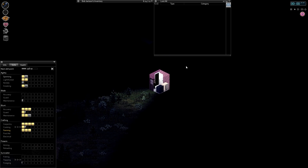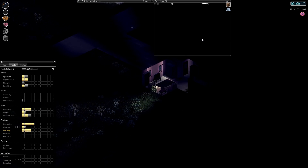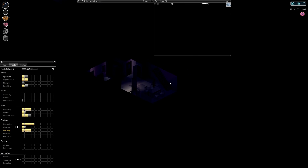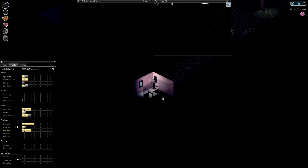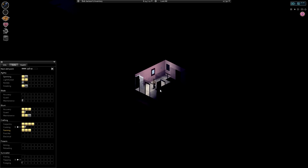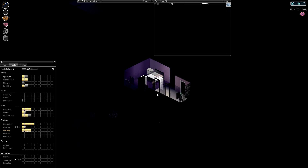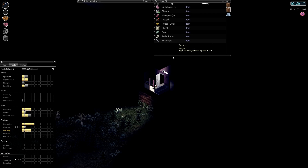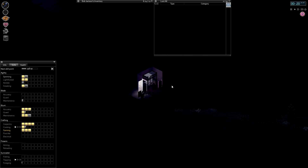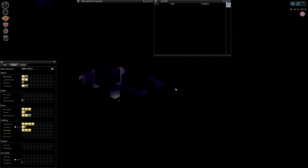Maybe we already raided this guy's stuff. Nothing of any real use up here either. I know where there's definitely garbage bags — there was a little hotel on the main road with some dumpsters outside. That's where me and Vel found a ton of them when we did this on multiplayer. Maybe we need to head down there.